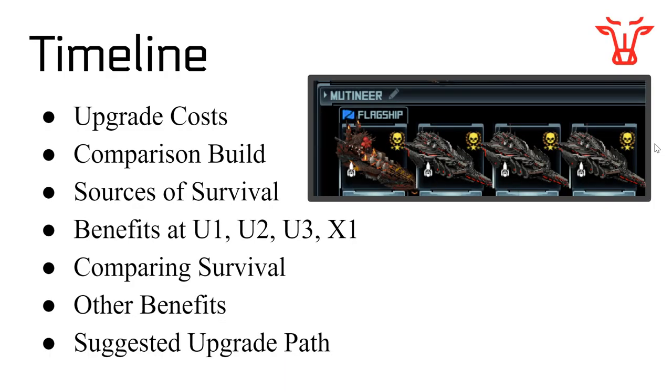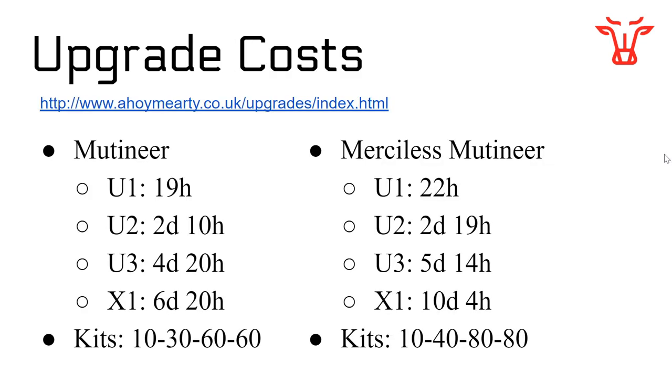First of all, a quick timeline for what I'm going to be going over. I'm not going to be going super in-depth into everything here, but if you want to stay for the really important bits, that's the comparing survival slide, as well as the benefits and the suggested upgrade path. Upgrade costs are shown on screen in terms of time and kits. Information here is from Wayne's calculator, holdingmehardy.co.uk.